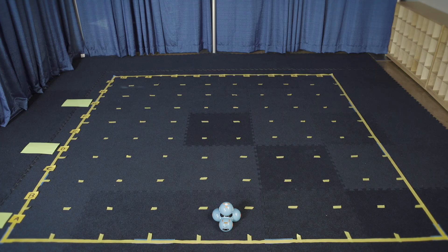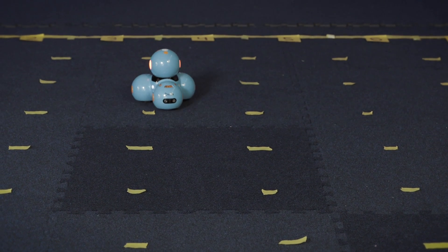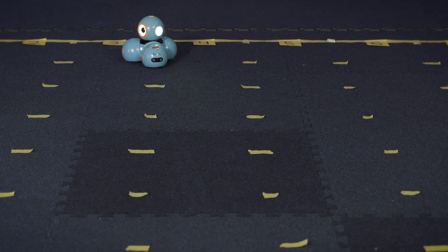Mission 1: Rocket Launch. Launch Dash into space with a three-stage rocket. Each rocket stage must ignite at the correct distance from the launch pad. After igniting all three stages, Dash must travel far enough to escape Earth's gravity. Make Dash start at row A. Choose or record a sound that Dash makes when a rocket stage is ignited. Then program Dash to move forward, igniting the first at A, the second at D, and the third at G. Then Dash must enter row I to complete the mission.